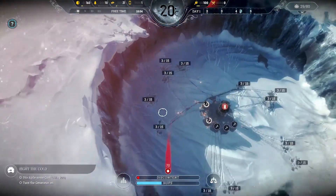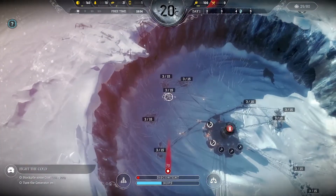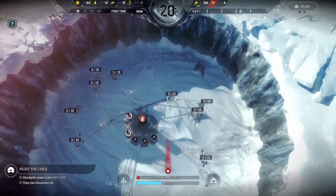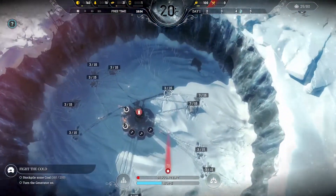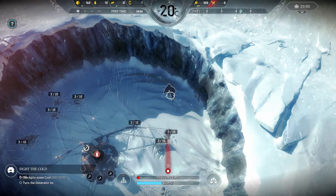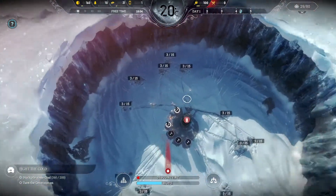Here's what it looks like when you zoom all the way out. You can see this is the number of workers that can be assigned to each resource site. I've got three at all of them except for these coal deposits — I can't build a coal mine just yet.